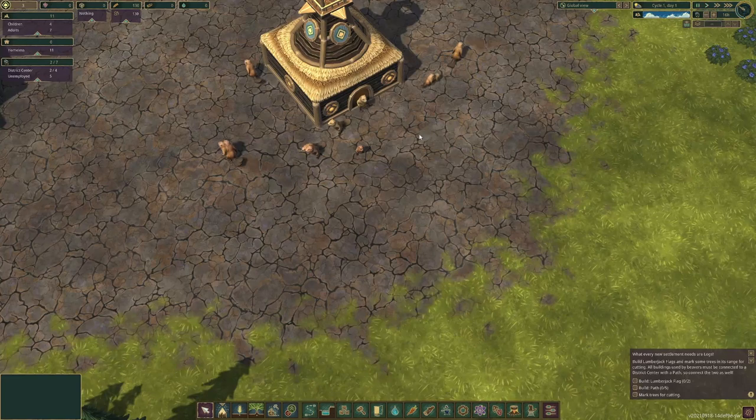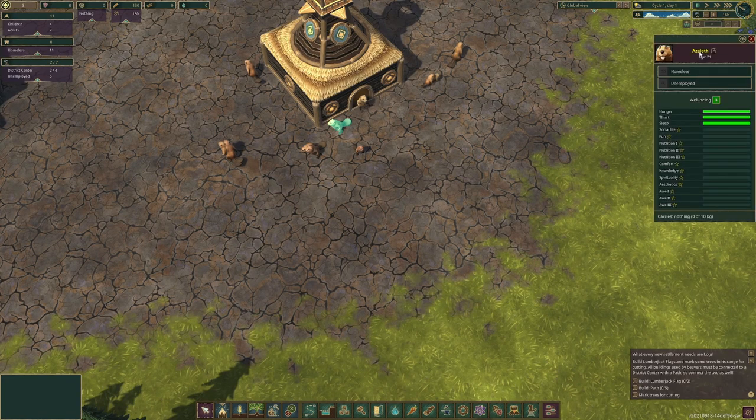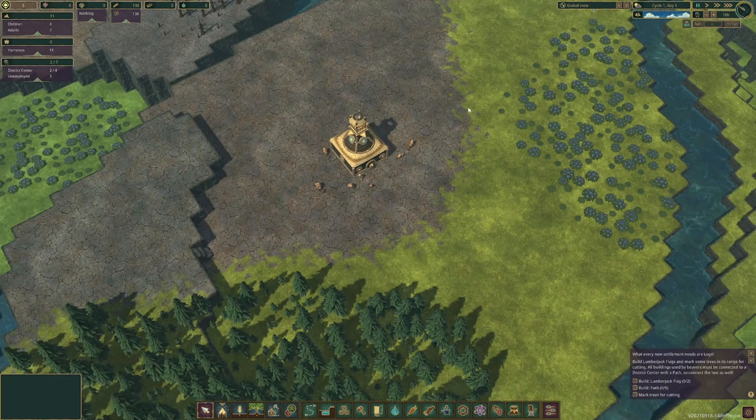Want to see the beavers? They are the beavers — aren't they cute? There's a baby beaver, there's a real beaver, you can talk to them. This is Shakhtilar, and Gekram, and a lot of them. They're homeless and unemployed at this point because we have not started yet, but that's fine.